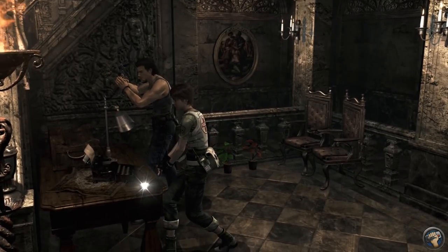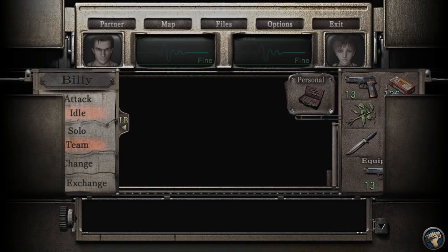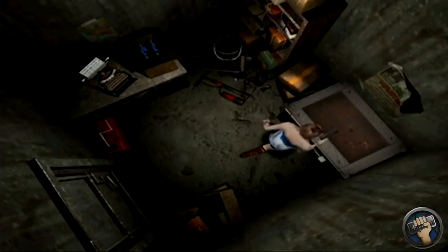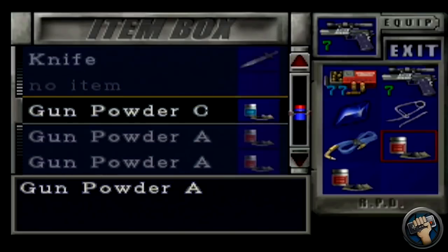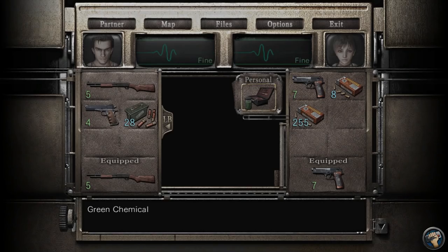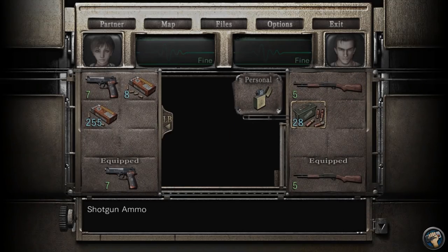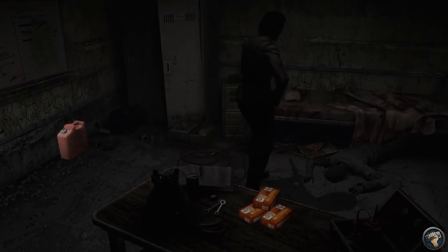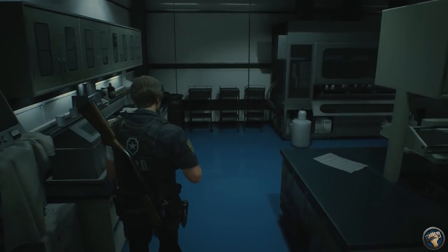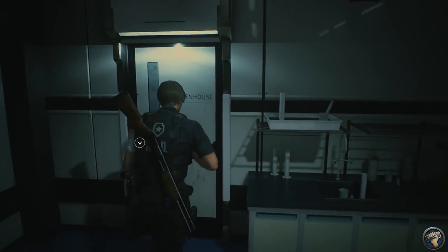In a truly revolutionary move for the series, there are no item boxes in the game at all. Instead, players can simply drop whatever items they like wherever they are, and they'll remain there. It sounds strange when we're all used to the mysterious magic of Resident Evil's item boxes, but that's not how things work here. This makes for a totally unorthodox experience that I'm surprised more Resident Evil titles haven't incorporated. This design decision is probably why this game is a bit smaller in size compared to other REs.